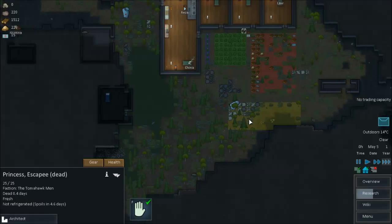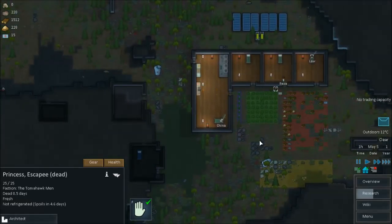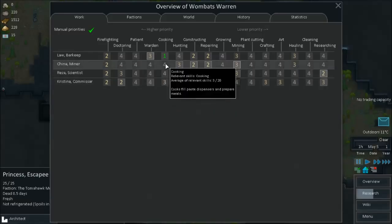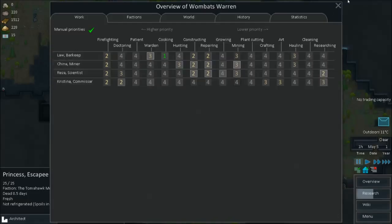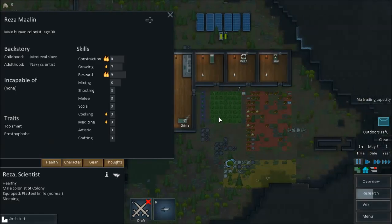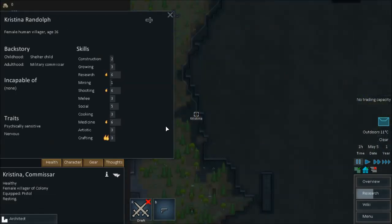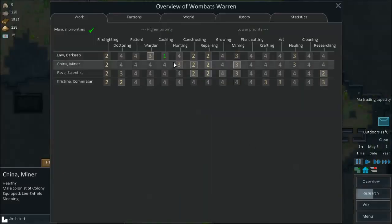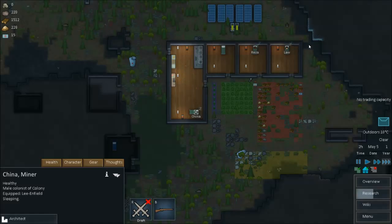I'm going to have to change cooking — he's going to have to be one. Does anyone have a knack for it? Cooking: Reza. I'm not too sure how to change that over. Cooking — Law and Reza. That's okay, I'll do that. So as soon as Law wakes up, he should be cooking.